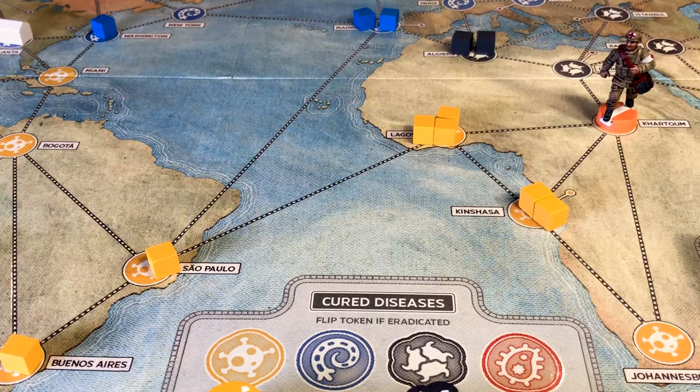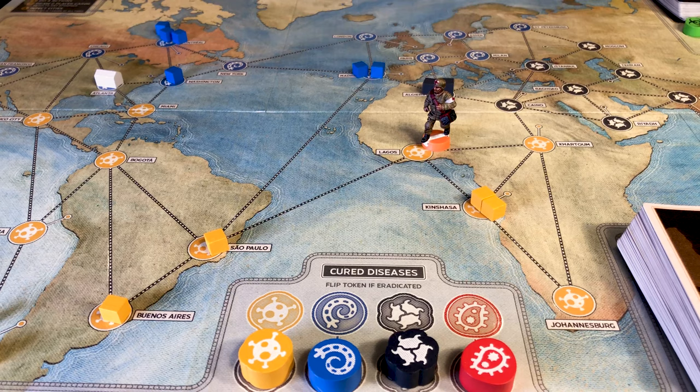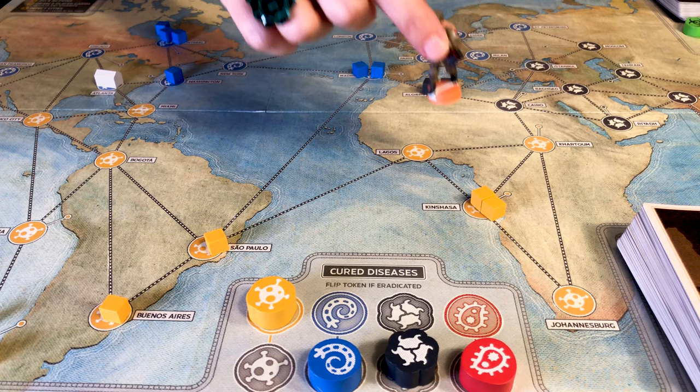The game says to pick characters randomly, but you can also let players choose. The Medic can, as one action, remove not just one cube but all cubes in a city when treating a disease. In addition, once the disease is cured, the Medic automatically removes cubes and stops new infections just by being in that city — this doesn't even count as an action.